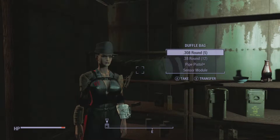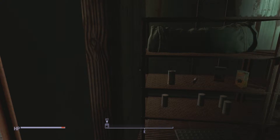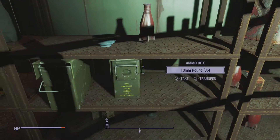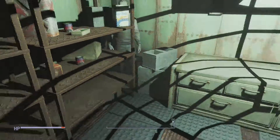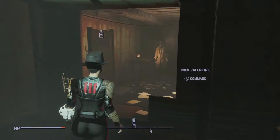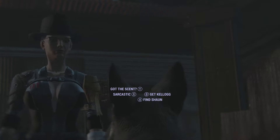I wonder how high he can actually jump - he's a synth so he must be able to jump somewhat high. Purified water, I knew there was purified water in here. I'll take that, and the shotgun shells. I'll take that Nuka-Cherry. There's lords in here. Two dirty waters. I'm going to nip to Sanctuary to get Dogmeat - unless he's here. Oh, he's here, sweet!